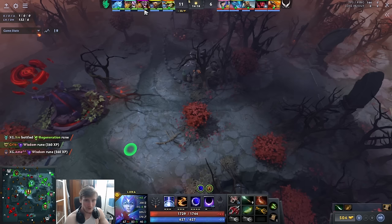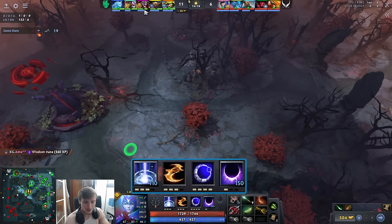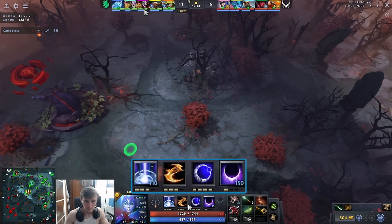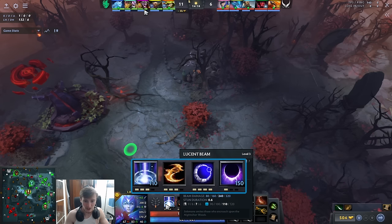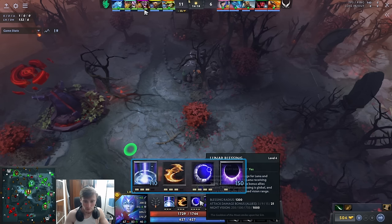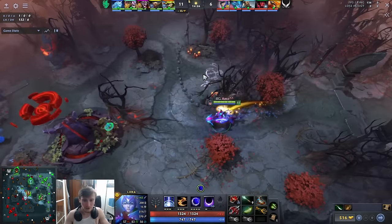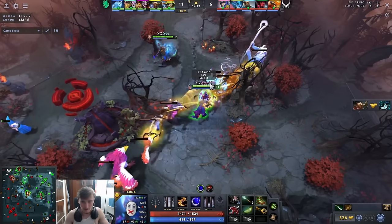Something AME does that is very unique is a different skill build than almost every other Luna. Most Lunas at this point have max glaives with one point in Lucent Beam, talent at 10, and no point in Eclipse yet — putting the Eclipse point in later alongside Lucent Beam. He doesn't do that at all. He goes more of a nuke build, and I can't stress how important this actually is in a game like this.